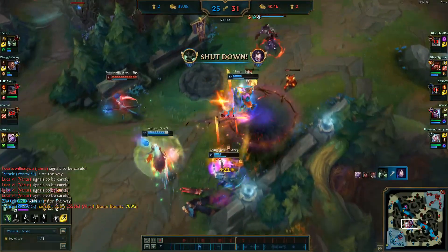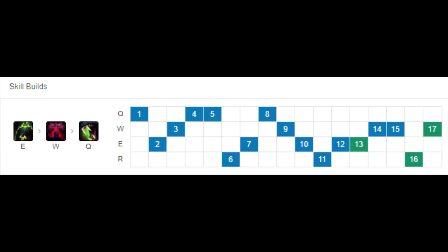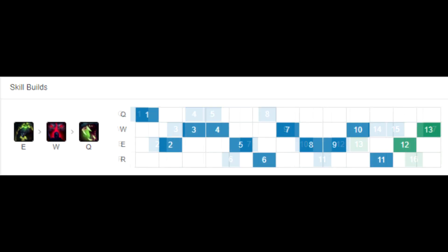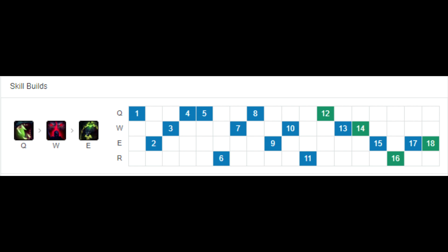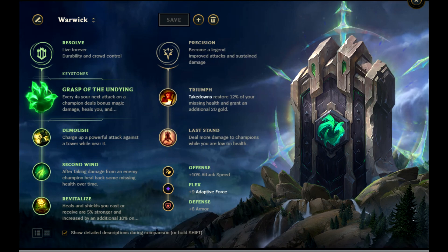For Warwick, if you want a last item for protection, you buy Deathdance to avoid burst instead of Guardian Angel. For your abilities, put 4 points into your Q, then put 1 extra point into your W, then max E, then W, and put your final point into Q when you hit level 18. If you're in a ranged matchup, you can max E and W first instead of Q. And if you're really snowballing, you can max Q, W, and E. For runes, this Grasp of the Undying page is the one that Fenrir takes in a majority of his games.